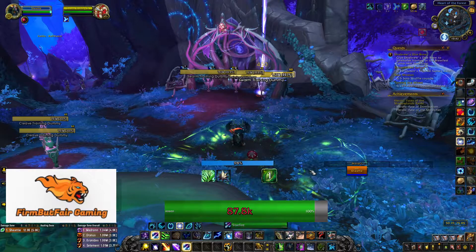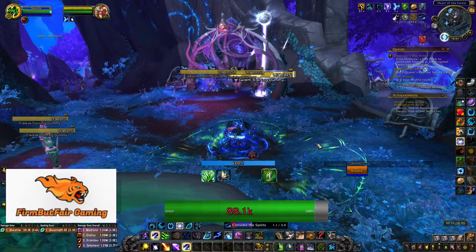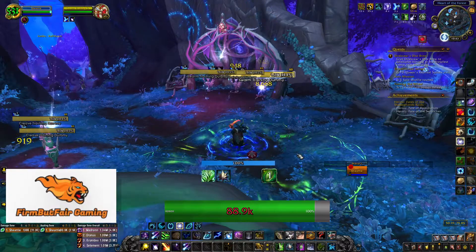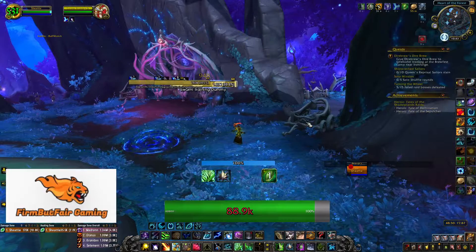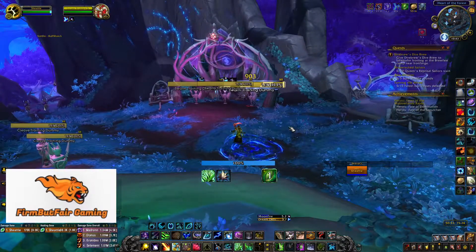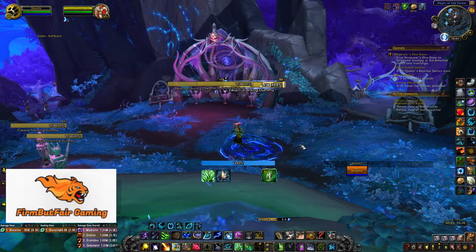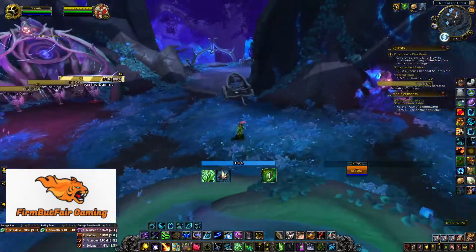As a Druid you can try Moonkin Affinity — Heart of the Wild into Convoke will get you a ton of damage, and I saw mine spike up to 11–12k. That's an option for more damage, because as a healer, when you're not healing you should be doing damage and helping your team. Knowing when you can do that — and when heavy damage is coming in — will come with knowing the dungeons and the fights. There's no way to know until you've done a dungeon, so you'll just have to get in there and fire it up.